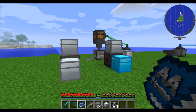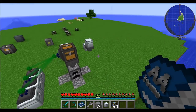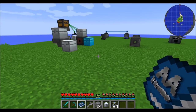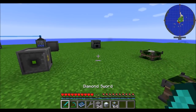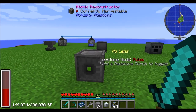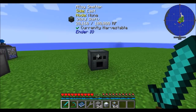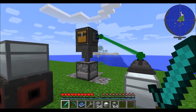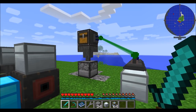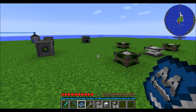Hello everyone, this is Direwolf20 and welcome to episode 2 of Direwolf20's Actually Additions Mod Spotlight. Today we're going to be taking a look at a bunch of other stuff. Last episode in part 1 we saw the basics: how to use the mod, how to craft with the Atomic Reconstructor, how to craft with the Empowerer, how to get power from the coal generator, and how some of these cool laser systems worked. Today we're going to be talking about a bunch of the blocks available in the game.